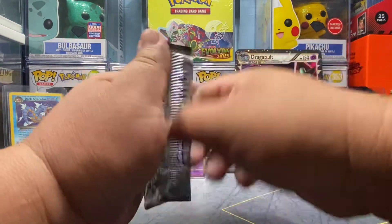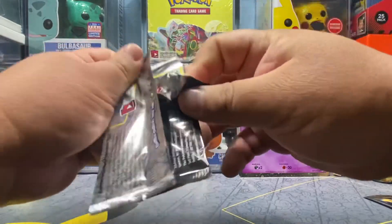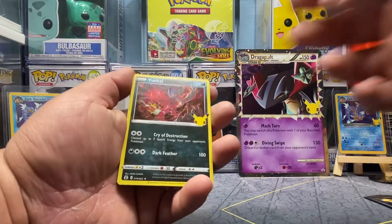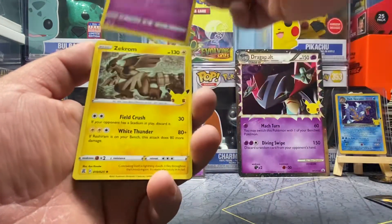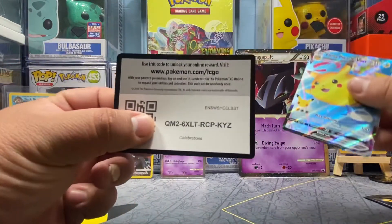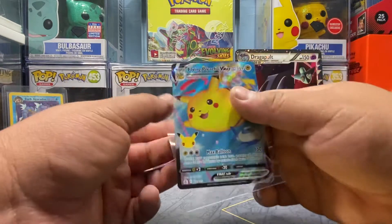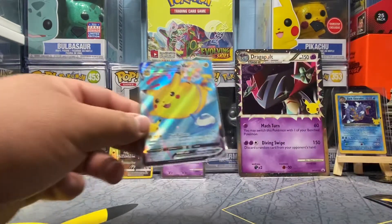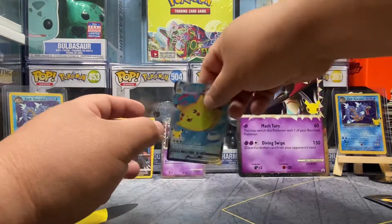All right, let's get to these Celebrations — still looking for that Shining Magikarp. Let's hope today is the day. All right, here we go — we got Eevee, Cosmog, Zacian, and Flying Pikachu V-Max. All right, I'll take these. These are pretty much common now, pretty much easy to get these, so that's cool.